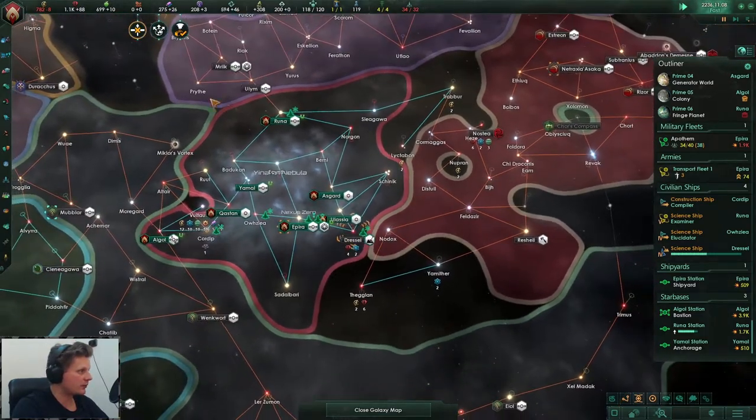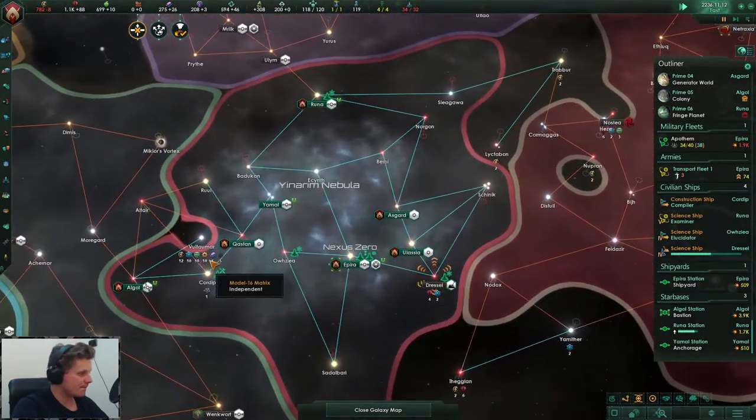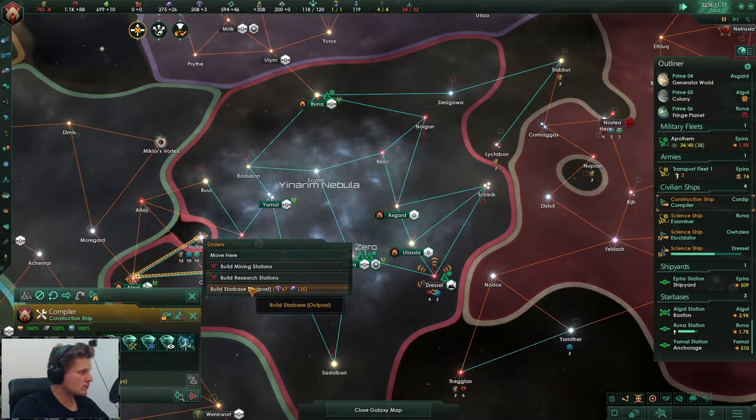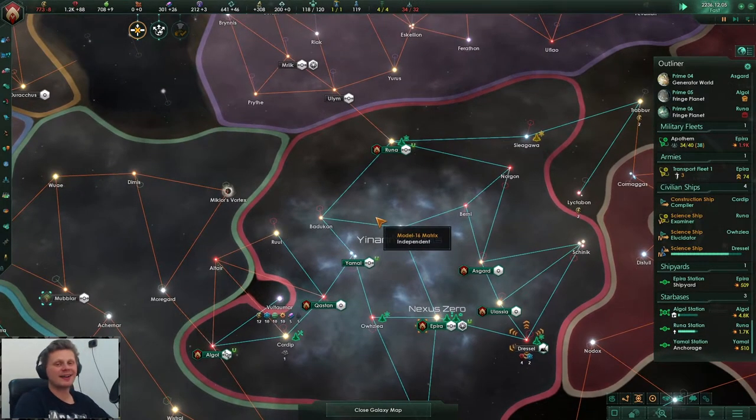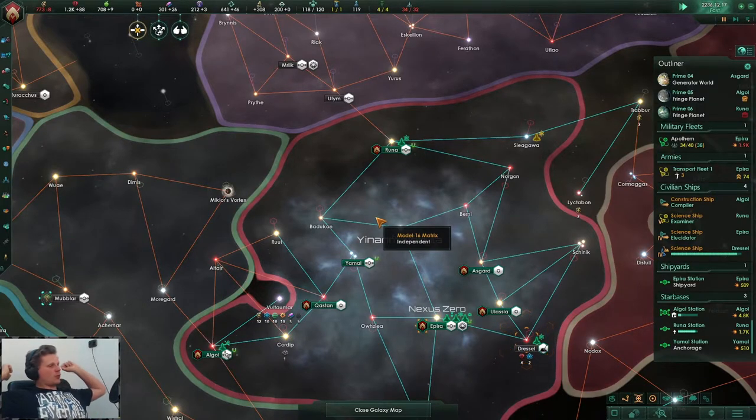How strong is this station? 4.8 - ha, that's sweet. I will declare war with that station - I will declare war.